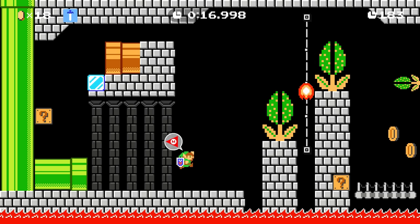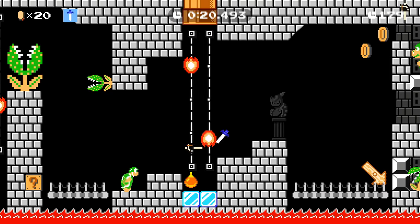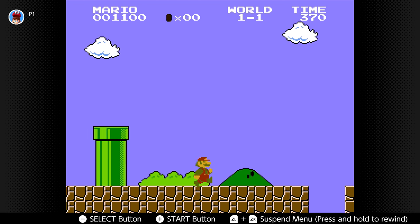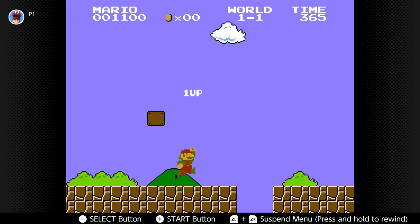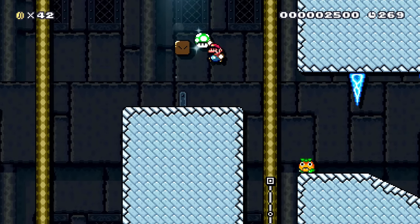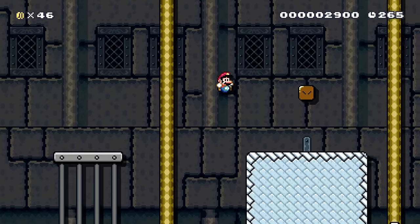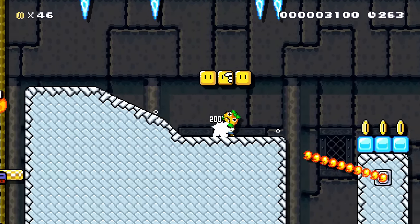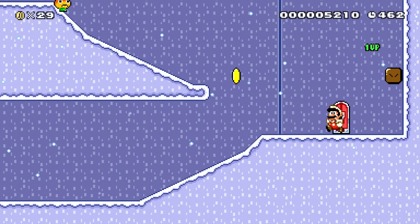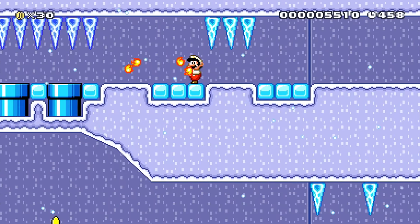Now that we've discussed where we can hide some of these group 2 items, let's go over where we can hide all of our secrets and how. First off, we have an item pretty much made for secrets: the invisible block. Powerups may not be something good to put in these, but a 1-up or a vine that leads to some coins is a very nice reward, as they don't help the developer in any way, just the player. You can always put them on the walls and rooms. Invisible blocks connected to the walls are fairly common in mainline Mario games, so this is a pretty good place to put them for those who are looking.